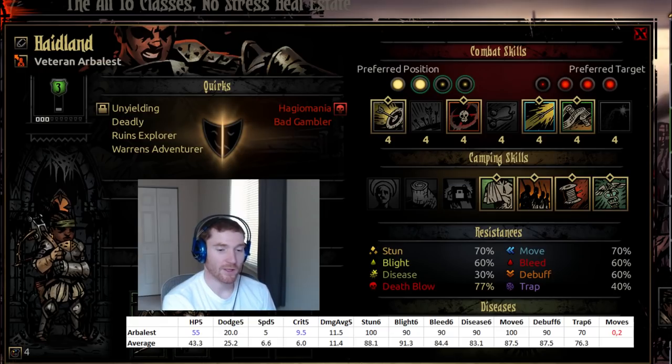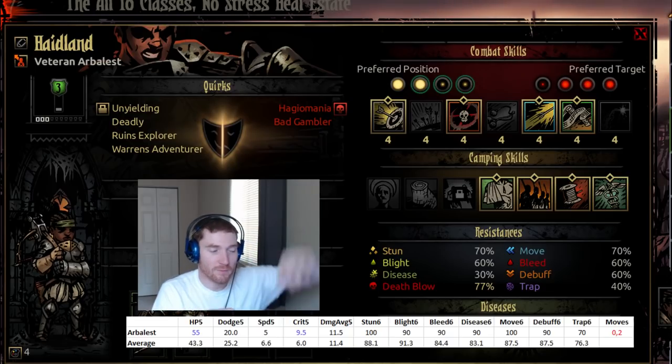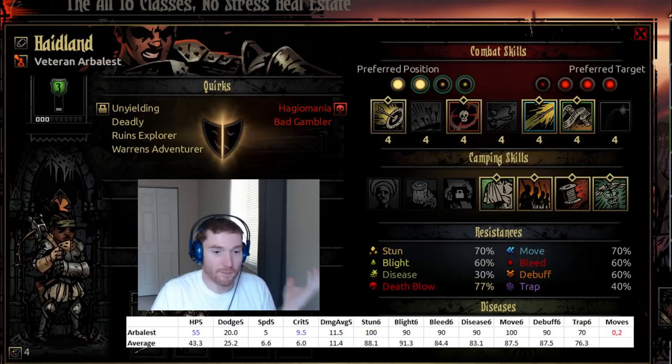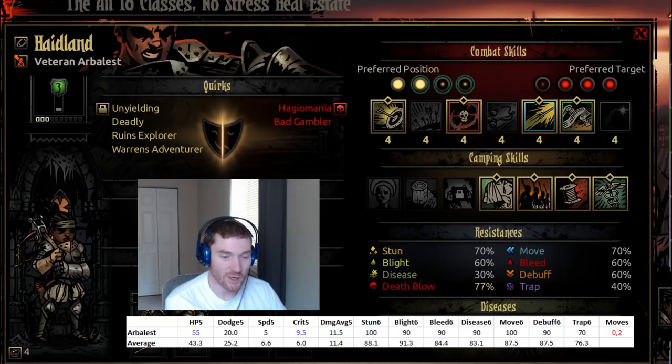Additionally, there are a lot of items that give you minus dodge, and those items are weighted accordingly — they give you nice positive stats with the negative downside of minus dodge. I don't really care about minus dodge as a negative stat most of the time. I'm extremely happy to get a strong item like an Eldritch Slayer ring that gives 25% damage to Eldritch but only minus 8 dodge. I quite like the low dodge, high HP trade-off on the Arbalest.